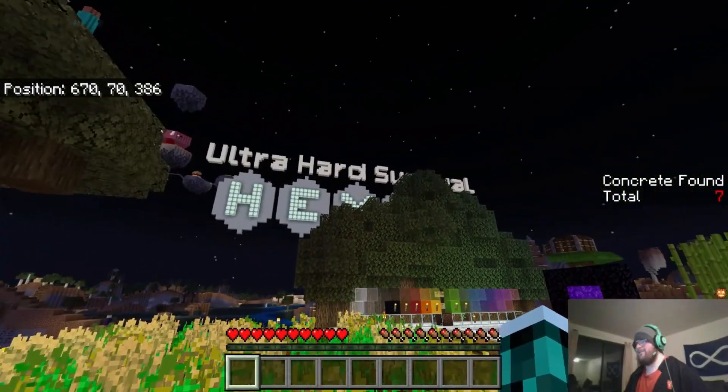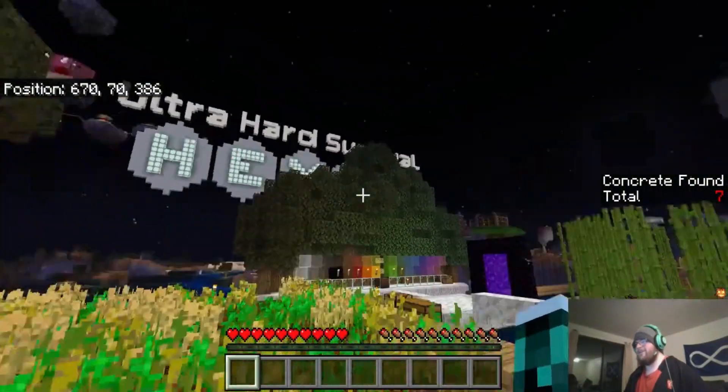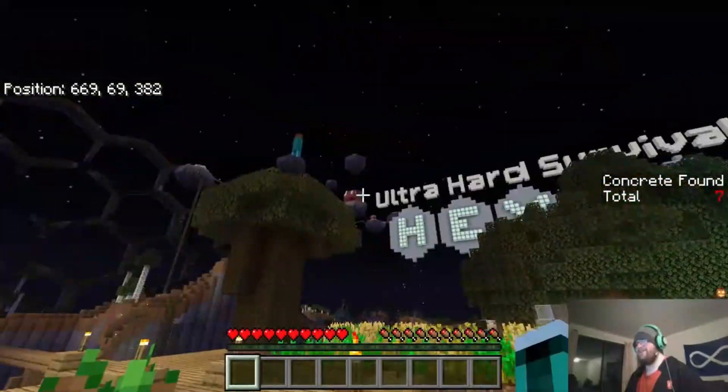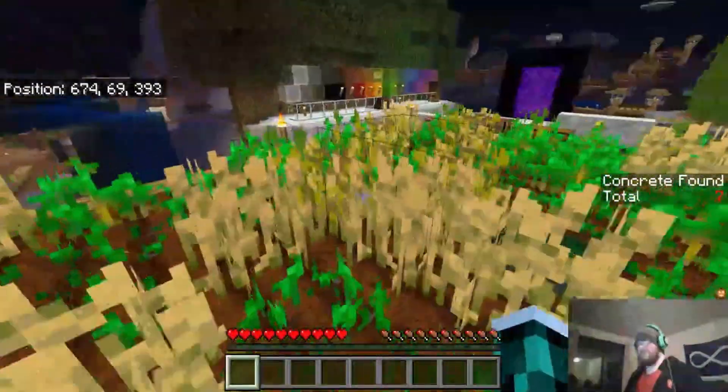So we're back here on Ultra Hard Sa-ol-hi. Custom map by IBX Toy Maps, which is a team led by IBX Toy Cat. But if you're this far into the series, you know all that by now.